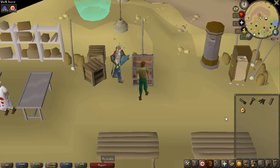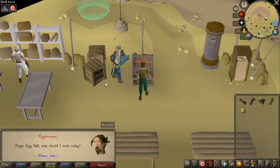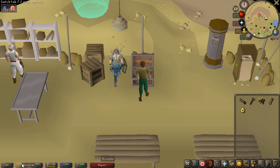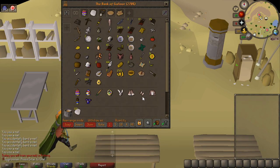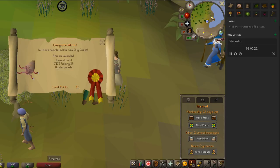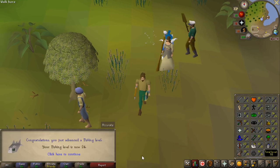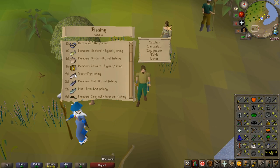Let's shake and see what the next skill is going to be. Fishing! I've been waiting for this one. Now that I have fishing I've done the Sea Slug quest for that 7000 experience, and that only took me 5 minutes and 20 seconds. It's an extremely fast quest and I went from level 1 fishing to 24, so I can instantly go to trout fly fishing.